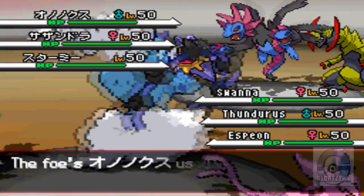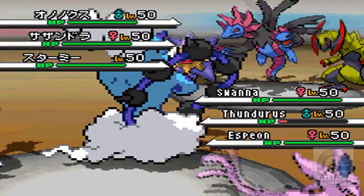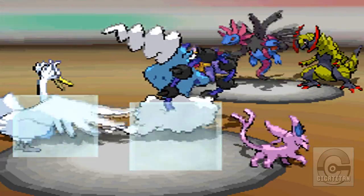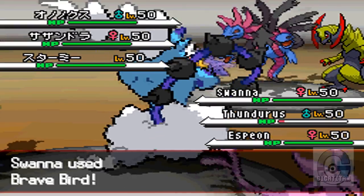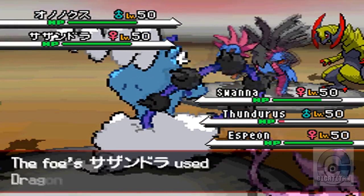I use Swagger on Swanna with Thundurus, and Swanna has a Lum Berry. Then it uses Brave Bird to take out a few people. Espeon is a dual screener, so it has Light Screen and Reflect, and its purpose is just to protect myself from whatever comes my way.